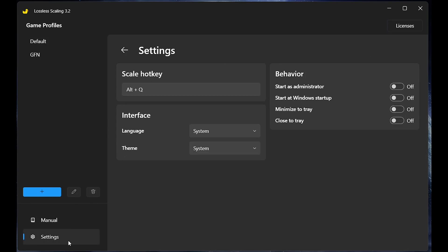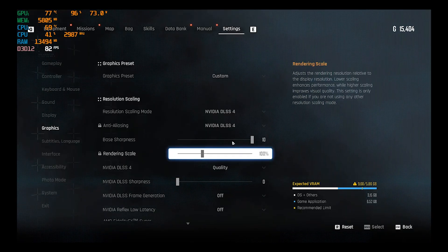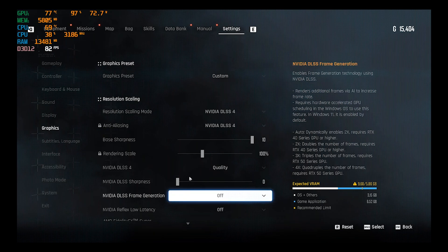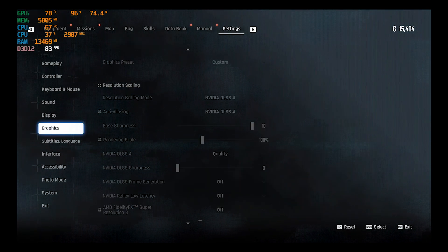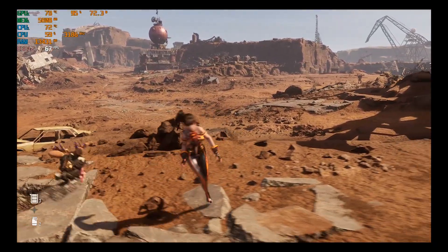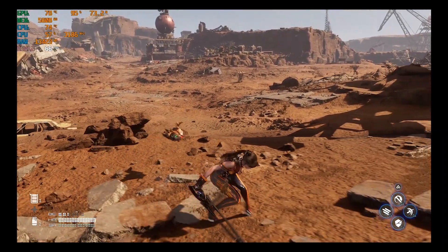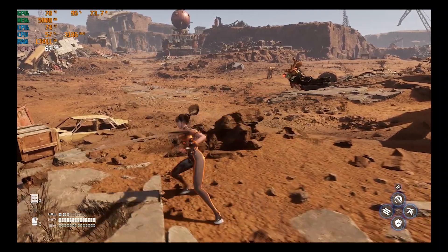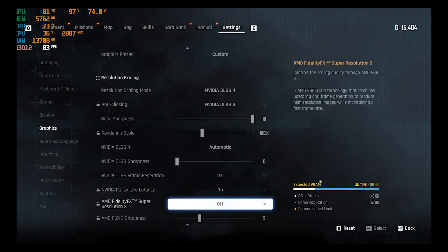You can use any hotkey for activating lossless scaling directly inside the game — it's an easy way. This is the no frame generation mode, and this is gameplay within the in-game frame gen mode.